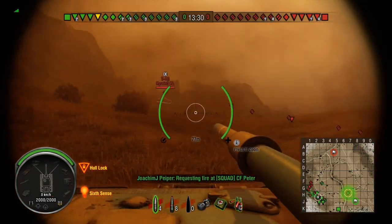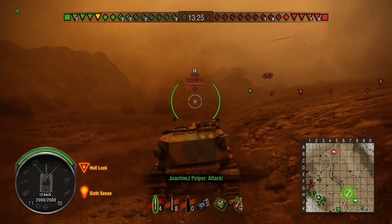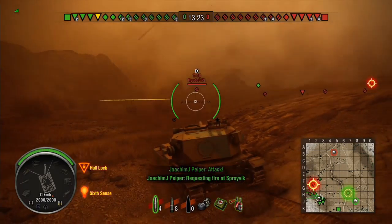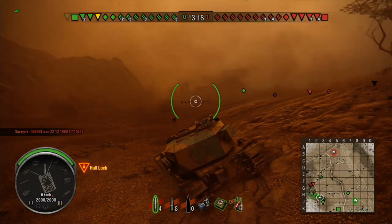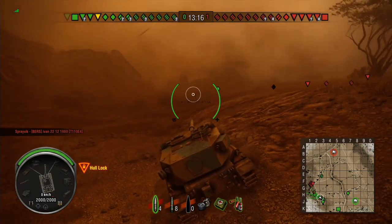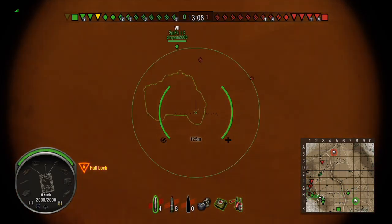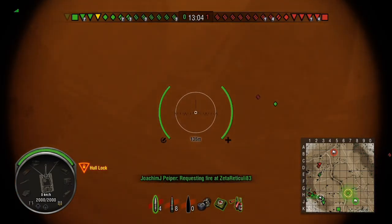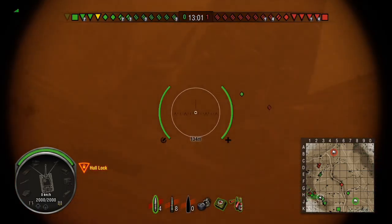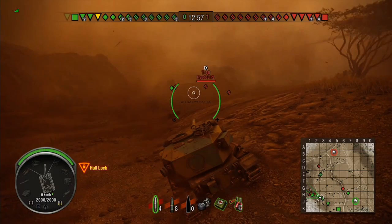I'm one of the leading tanks on this side of the map and I run into a fair chunk of the enemy team. When I was playing, I thought I had fewer tanks behind me than I actually did — they destroyed one of our tanks. This is probably why I survived so long without heavy tank support on this side of the map, because there were a number of tank destroyers behind me and I mostly wasn't aware of it.